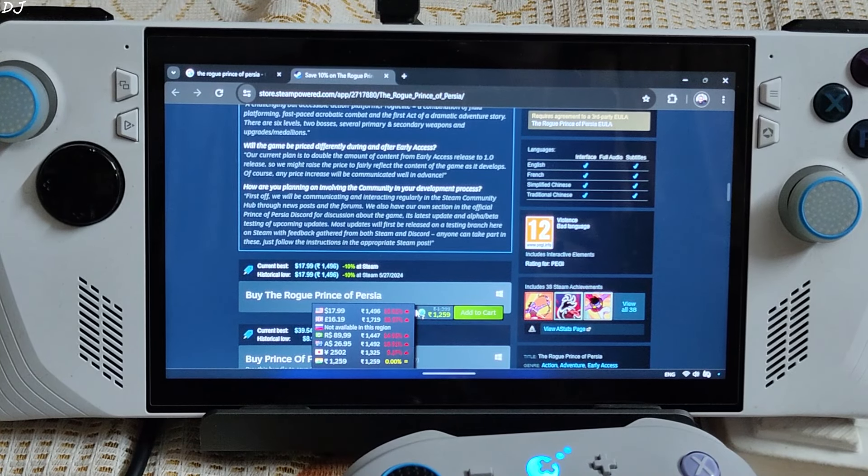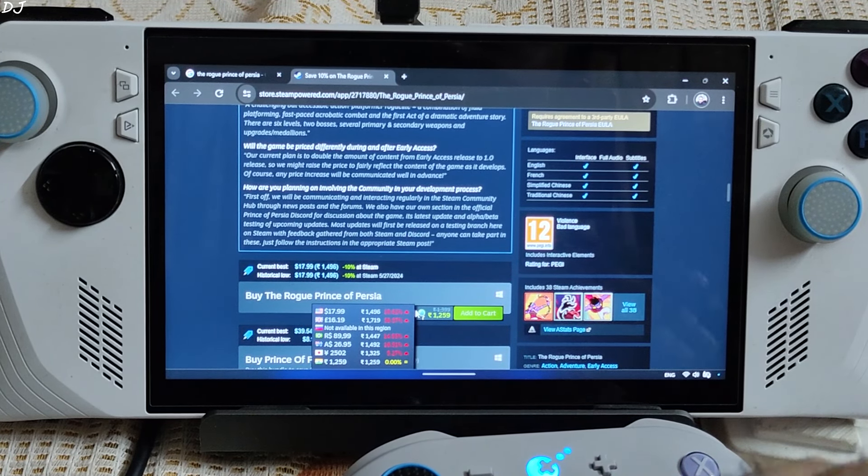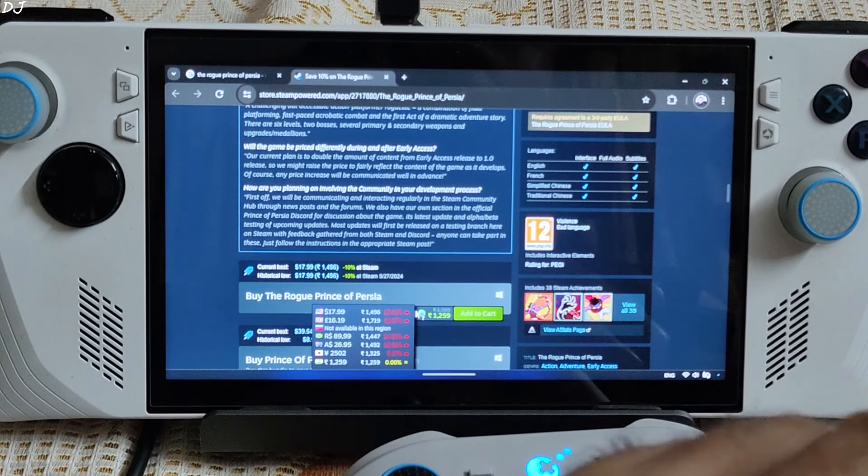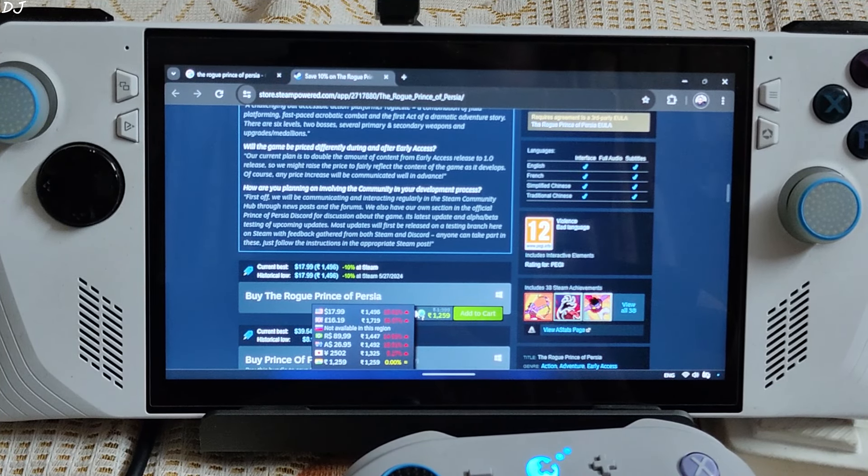Welcome back guys. The Rogue Prince of Persia is now available on Steam store in early access state. This is its current price in India — around 1,500 rupees — and in the US it's around 18 dollars. The game may remain in early access state for almost a year. The developers want to create the best version of the game, improving the gameplay experience based on user feedback.